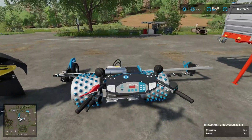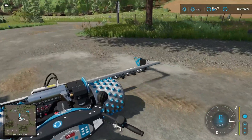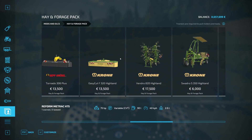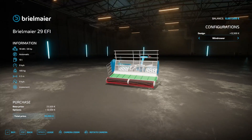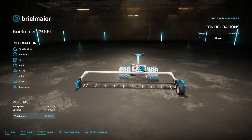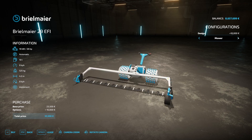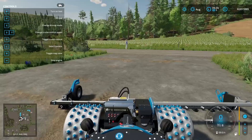Then we also have this guy — we can just kind of lightly jog at eight kilometers an hour. Got a pretty good cutting size on it for just a hand push: 2.2 to 4.2 meters. It has a windrower option also, which is an extra 12,500 and 10,000. Farmer Cop pointed this out in one of his videos and I totally agree — I don't understand the pricing on this. This is 33,500 basically to get the mower variant. It feels like a gotcha pricing sort of thing.